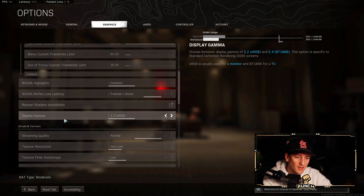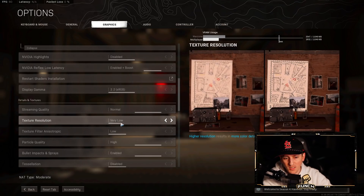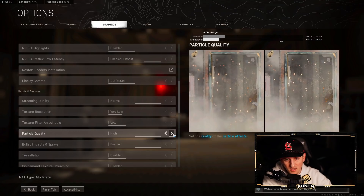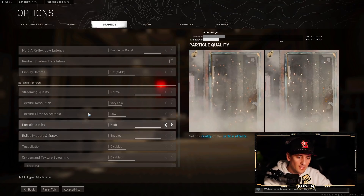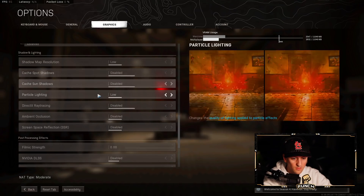NVIDIA Reflex Low Latency — this is a must, the best setting for sure. Display gamma stays at 2.2, never changed. Streaming quality on Normal. Texture resolution is Very Low — it'll look a bit fuzzy up close but frames benefit. Texture filter Low. Particle quality is on High because if you throw a grenade and get that smoky particle effect in front of an enemy, on low it gets blurry and they can hide behind it, but on high it's a lot easier to see through the particles. Tessellation Disabled, on-demand texture streaming Disabled.